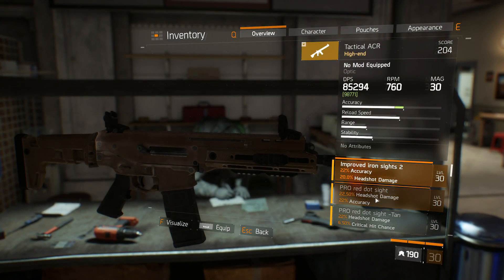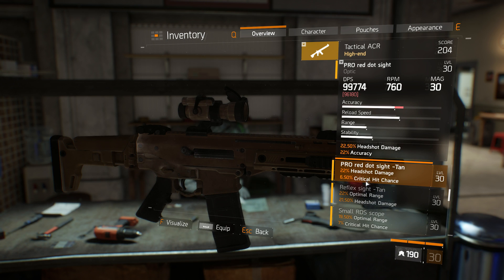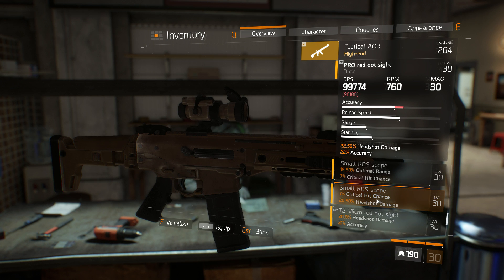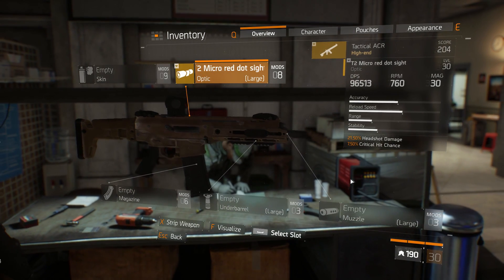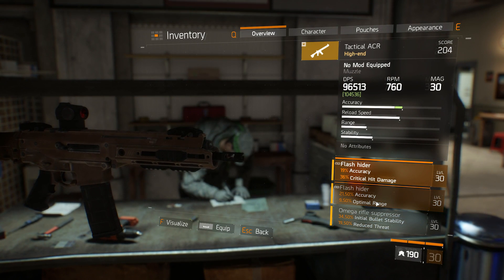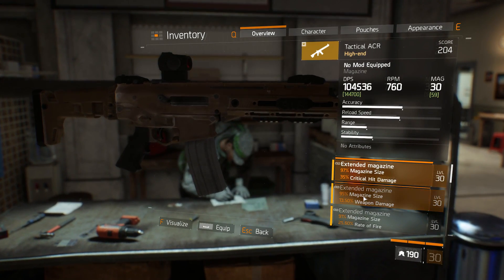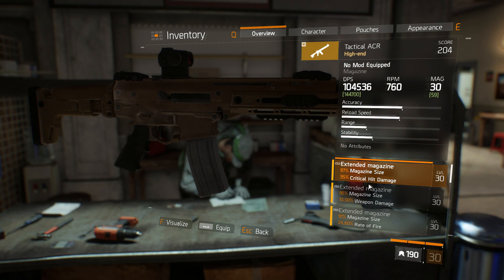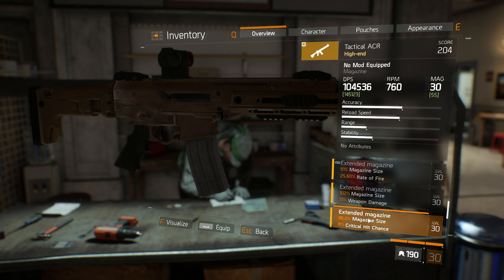Red dot sight - we probably want headshot damage and accuracy, or maybe headshot damage and critical hit chance. You need the critical hit chance since crit's going to be a little lower coming off the AUG. Crit hit damage 19%, accuracy. We're basically taking everything off the AUG here. Weapon damage - looks like that would be really good as well.